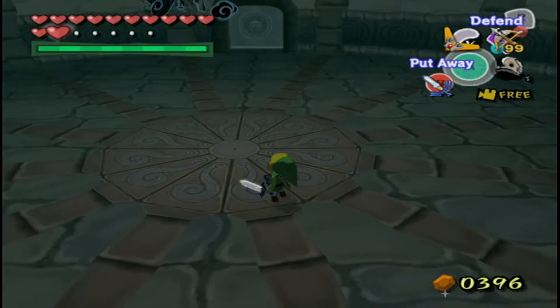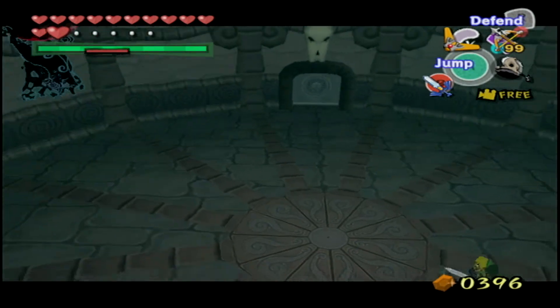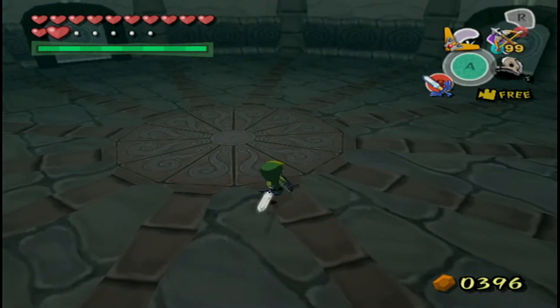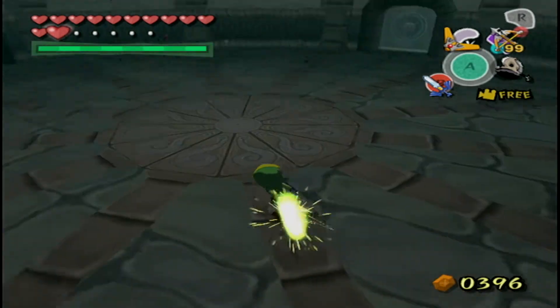Did I just get more than one heart of damage? You don't do that — that's a ROM hack. Normally when enemies deal that much damage it makes you think you should have a defensive upgrade. Why are there no extra tunics in this game?